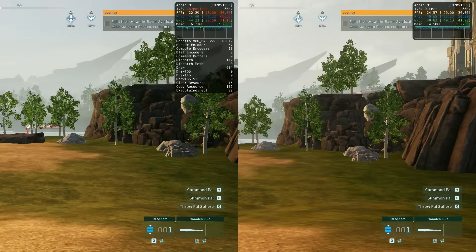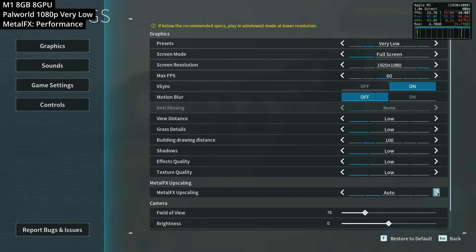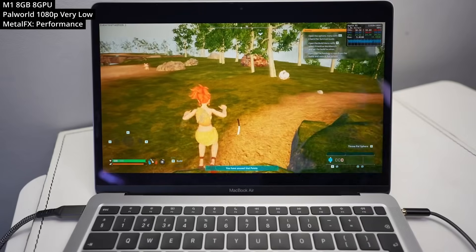However, in the very same scene with the exact same graphics settings, we're only getting about 4 fps improvement running natively on the M1 Mac — at best a 25% improvement in frame rate. We are using substantially less RAM in the native version, but it is a little disappointing that the game doesn't run faster natively. The main advantage of the Mac version is native access to Metal FX upscaling, which allows running the game at a lower resolution and upscaling it to the display resolution.